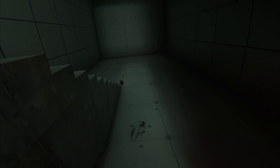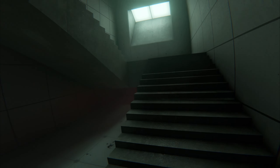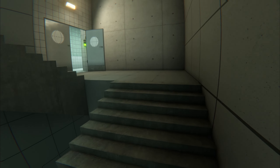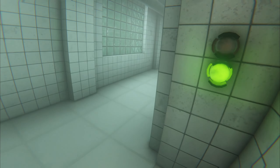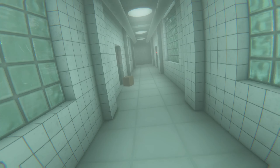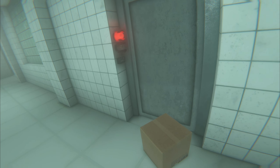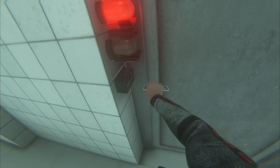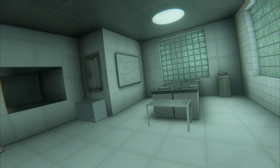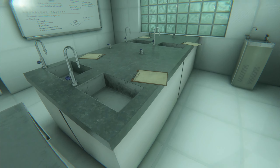You're going to want to go back upstairs into the asylum looking area and I'll point out the door that we're going to go through. Should be through here — I think it's this one on the left. Yep. Grab this.